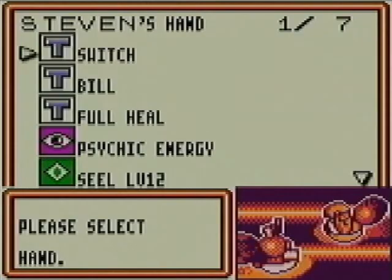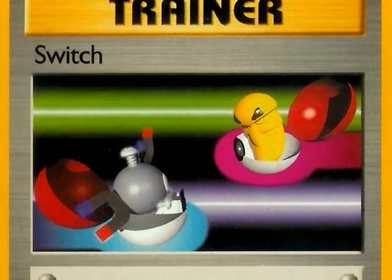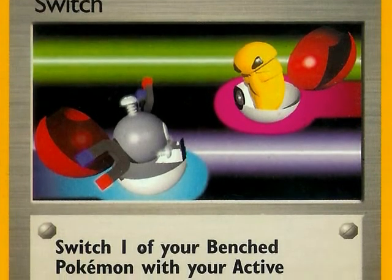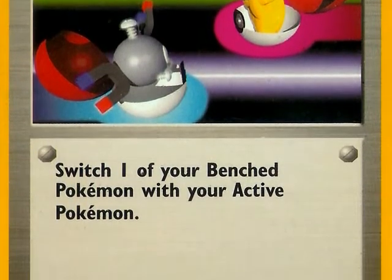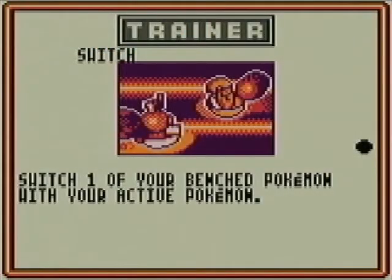Let's go back to my hand and talk about Switch. Switch is a very old trading card — it's been reprinted numerous times. On the original art we have a Magnemite and a Kakuna. The way it works, you get to switch your active Pokémon with one of your benched Pokémon without discarding energy — it's not retreating. And even nowadays, if you play a Switch card, you can still use your one retreat per turn. Switch has been printed so many times and is still around today.